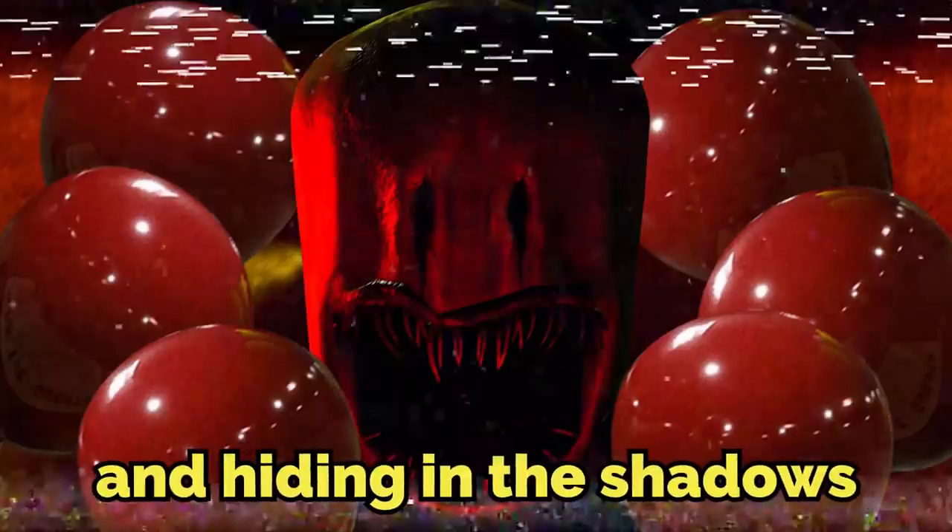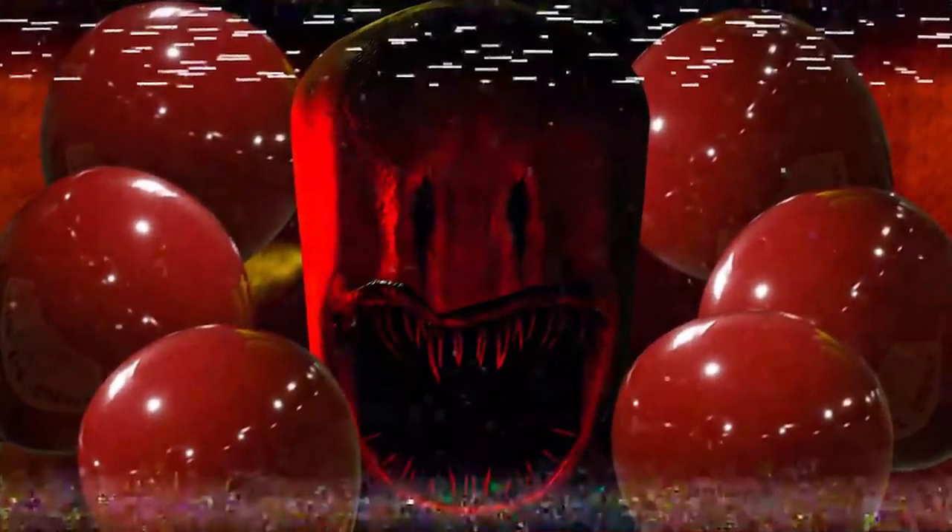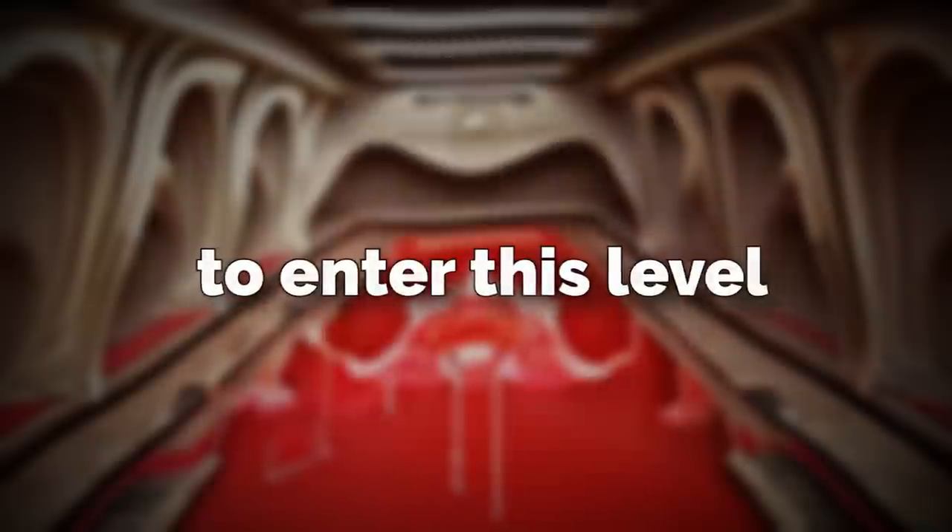The second entity is a variant of the Party Goer, and these versions are more aggressive than the regular ones. They hunt using a sneak-attack method, hiding in the shadows and jumping out to push you into the liquid pain pools. Nothing like seeing a giant red and yellow thing running at you and shoving you into a pool of acid.